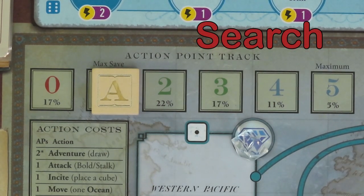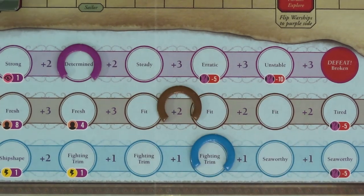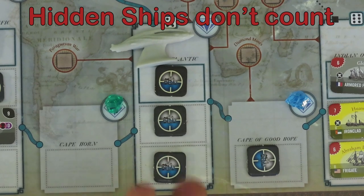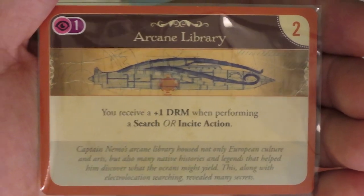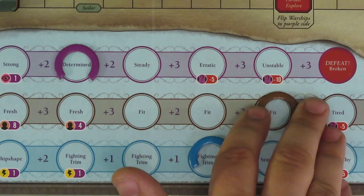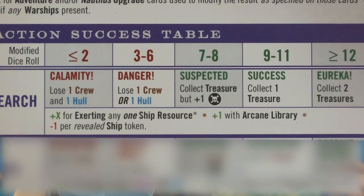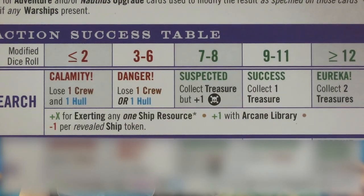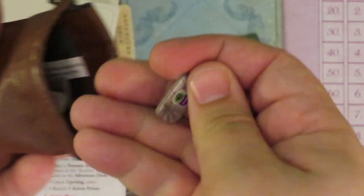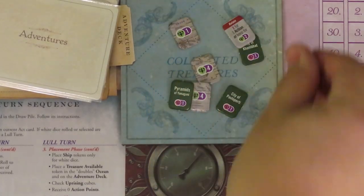You may spend 1 action point to search for treasure at the ocean where your Nautilus is located. However, you may only search where a gemstone is present. Choose whether or not to exert any one ship resource, then roll 2 dice. Each revealed ship in the ocean gives a minus 1 to the dice result. The Arcane Library Nautilus upgrade adds plus 1 to the result. If your modified result is 6 or below, you fail the search attempt — if a 1 was rolled, you lose 1 of the exerted resources; otherwise you lose 2. If your modified roll is 2 or less, you also lose 1 crew and 1 hull. If the total is 3 to 6, you'll lose 1 crew or 1 hull. For a total of 7 or 8, you gain 1 treasure and 1 notoriety. For 9 to 11, you collect 1 treasure without the notoriety gain. And if rolling 12 or more, you gain 2 treasures. Remove the gemstone from the ocean and return it to the supply, then draw 1 treasure token per treasure earned.